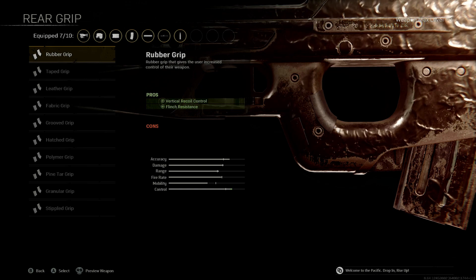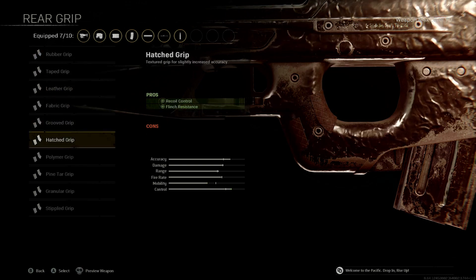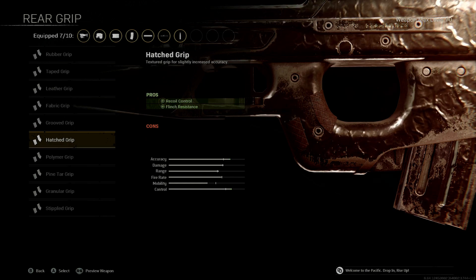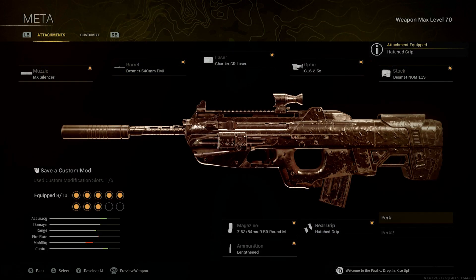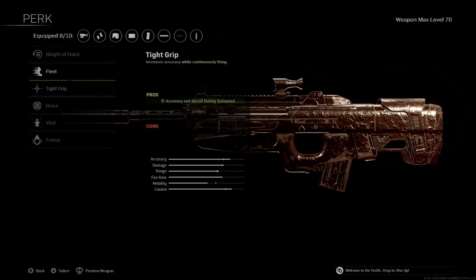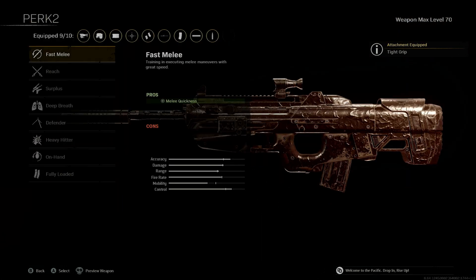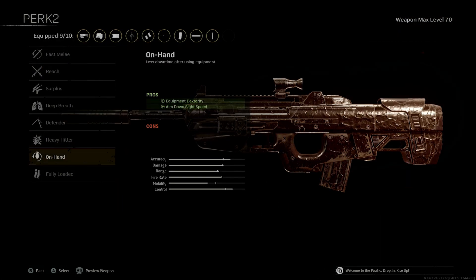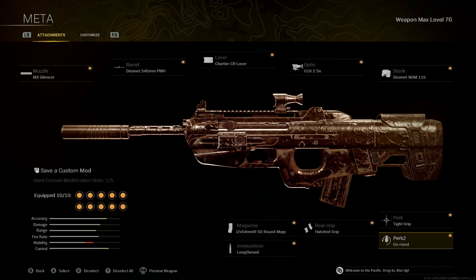For the rear grip, I tested a bunch of these and I think the Hatch Grip is the best because it gives recoil control and flinch resistance. For Perk 1, use Tight Grip to really help with recoil control. For Perk 2, we want On Hand because we want that faster aim-down-sights speed.